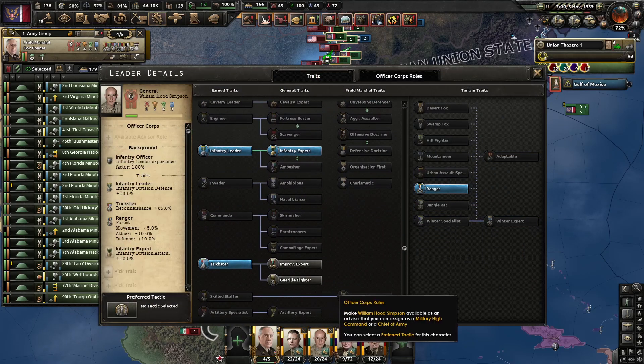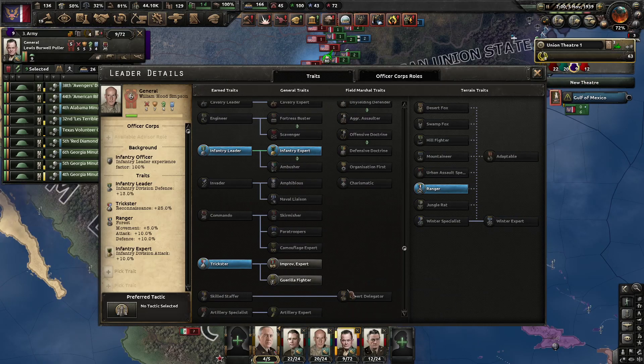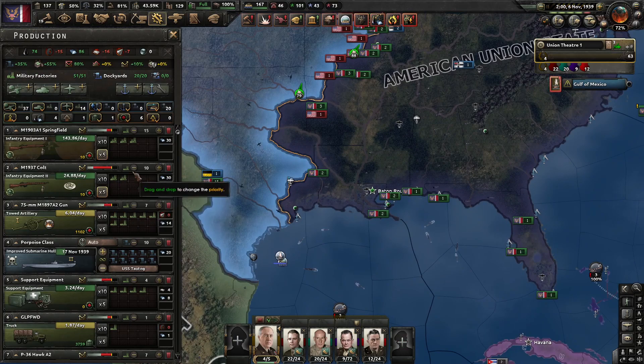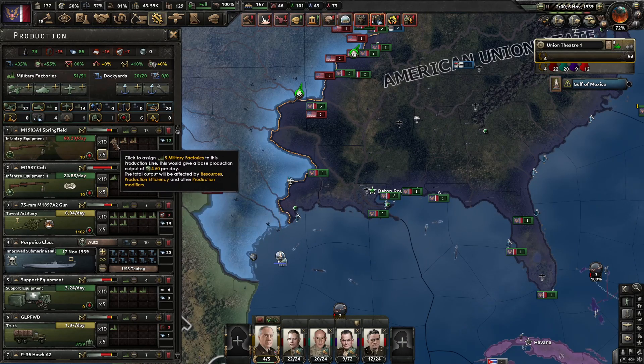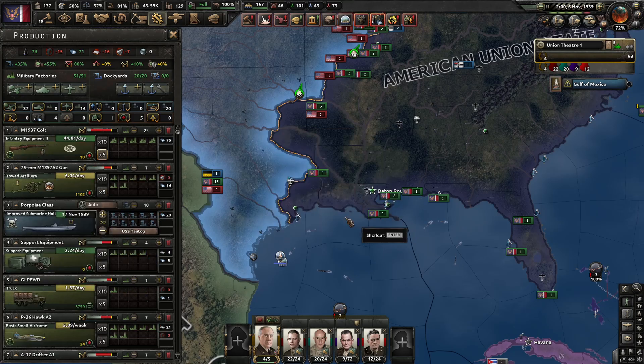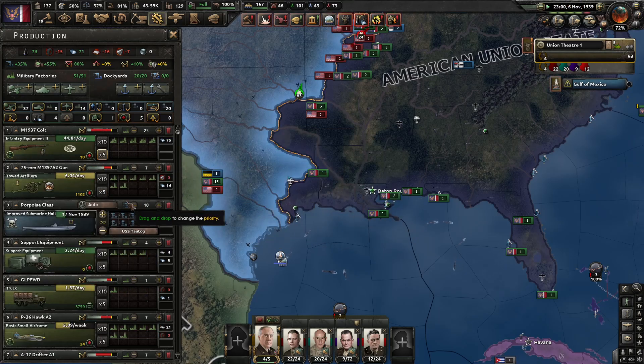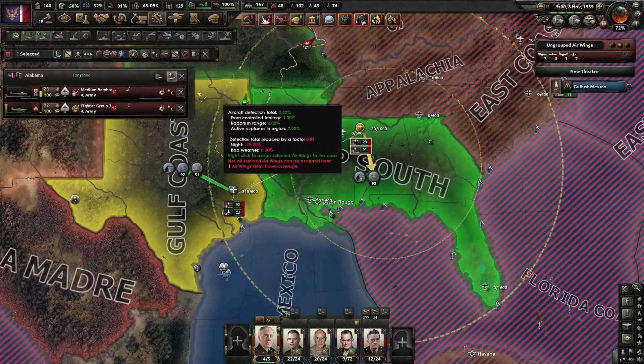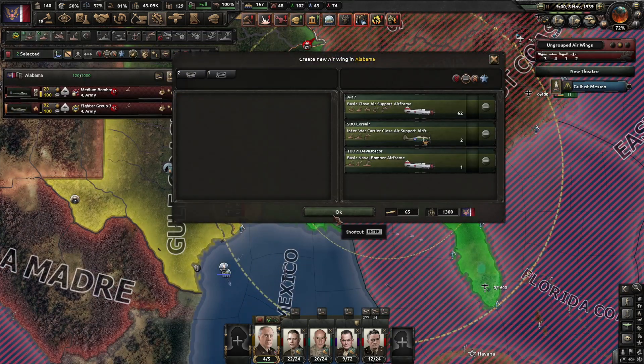Infantry guerrilla — I will not take anything for now, it's fine. I can switch everything to the new setup. Cancel that line. Air force — we should have something here.